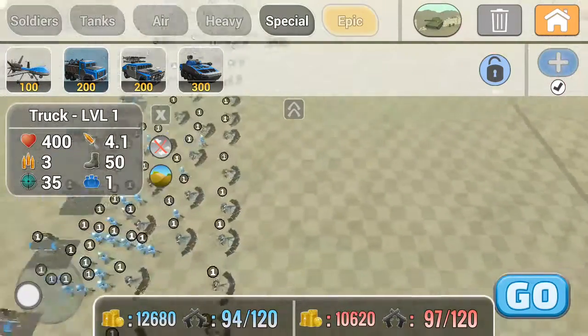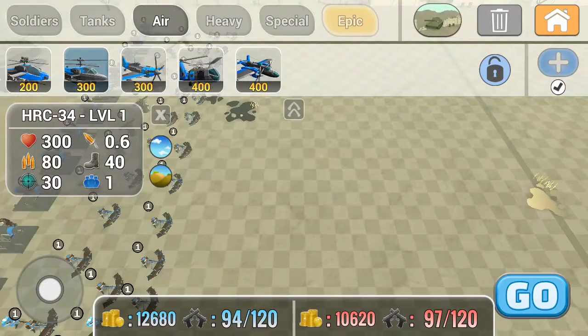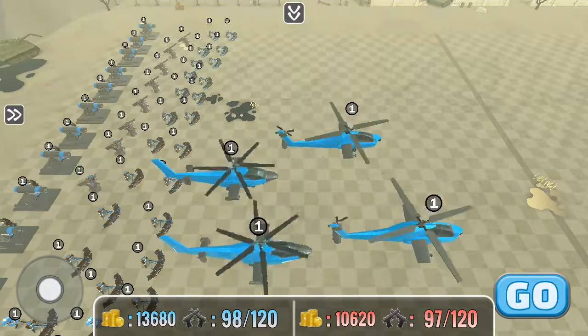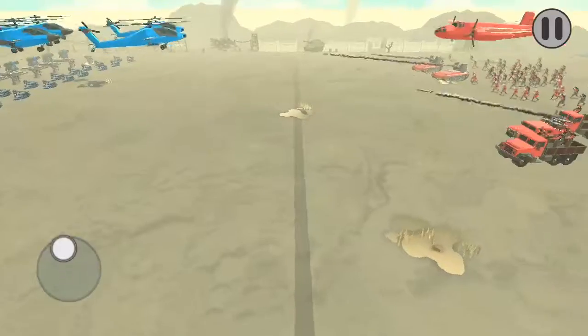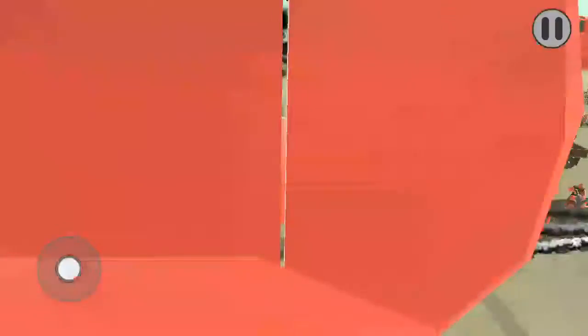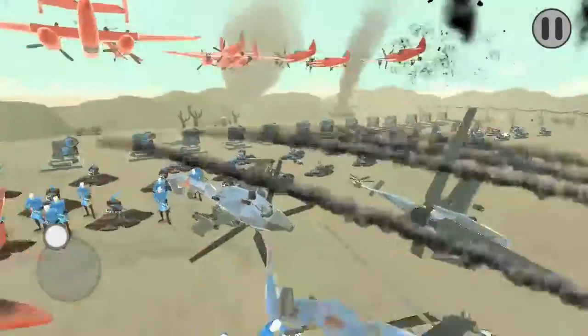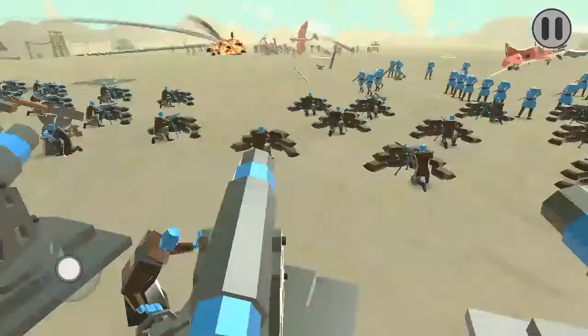This side is going to get some air force — two helicopters and two of these planes, which have machine guns, so it's going to be crucial. The jeep of course takes one down, and the bombs are dropping on the artillery.